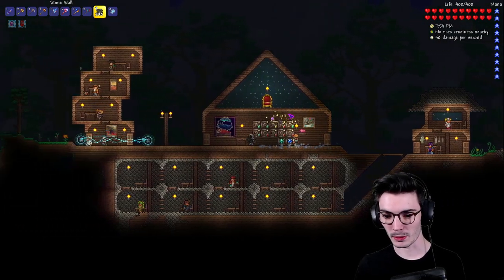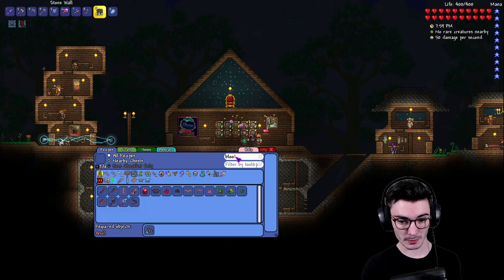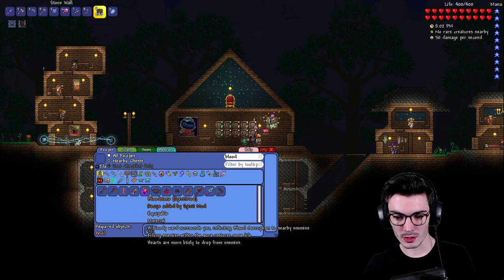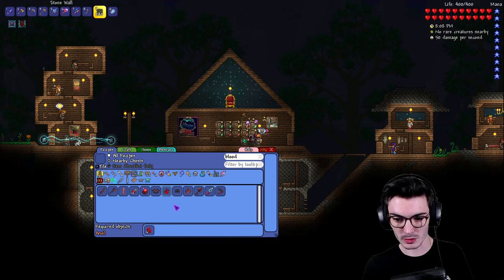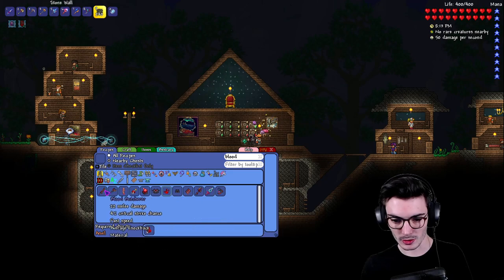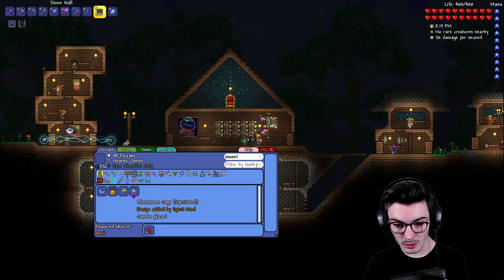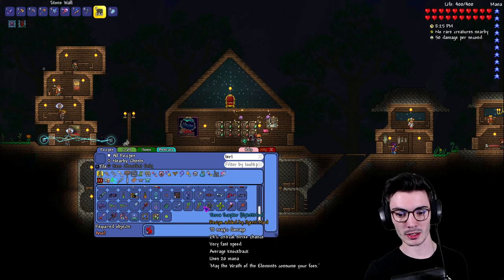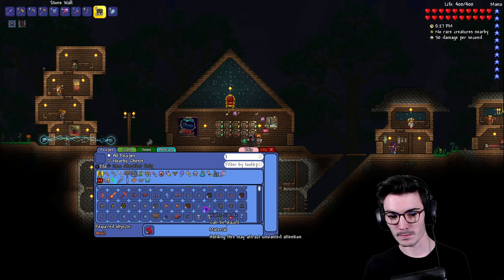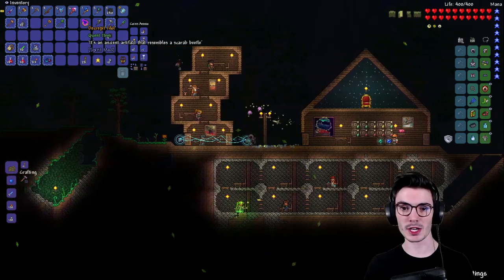I really wish we had something to summon because it's already nighttime and there's no blood moon. I don't think there's any way to summon it. Blood moon, bloodstone — increases damage, that's sick. Maybe there's a moon spawner? We got the bloody tear but that would have come up in search. Actually — so we have the Decrepit Idol!